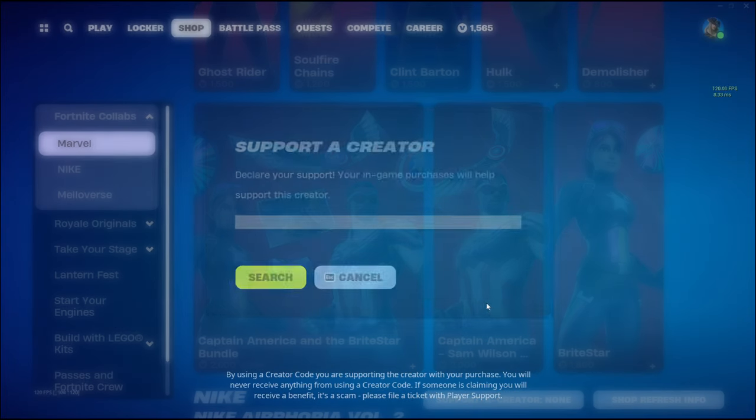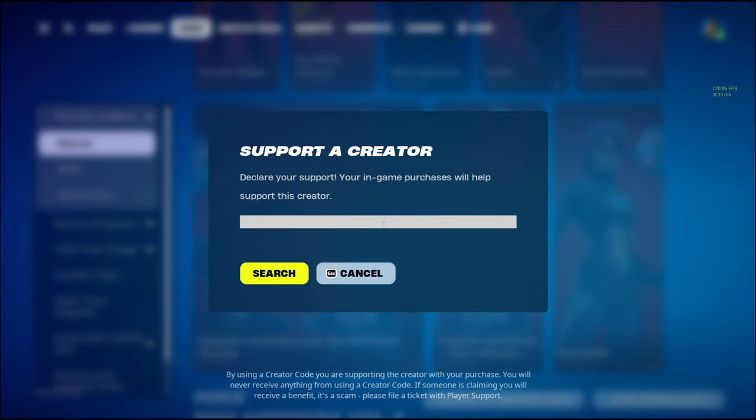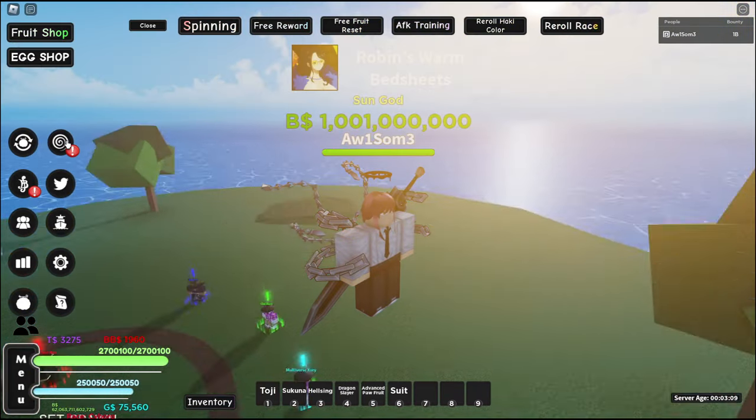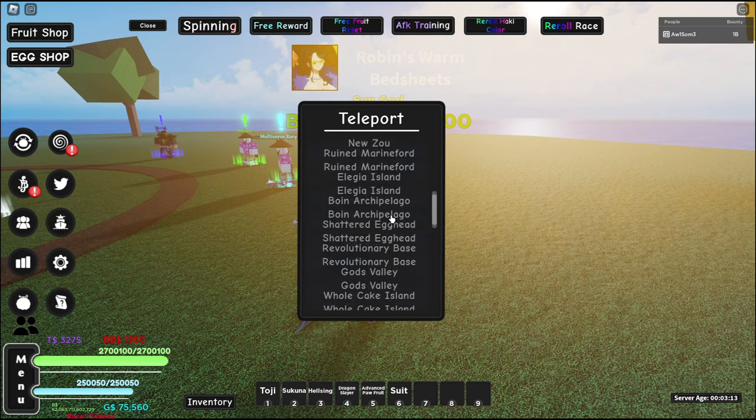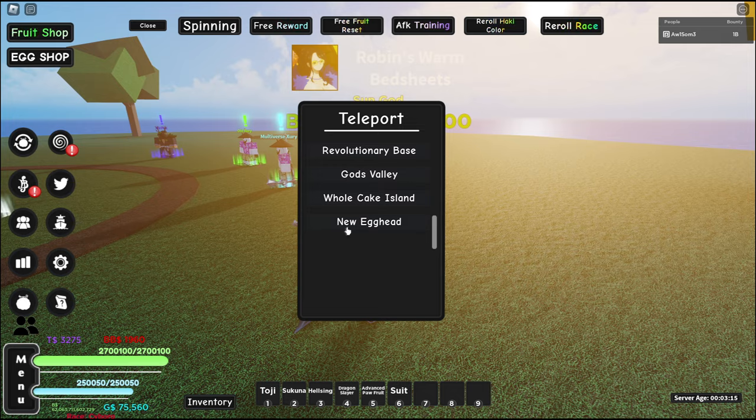On an unrelated note, you should use code 'all one some three' in the Fortnite item shop. Death's fruit is very good, I think — I don't have it so could be wrong. Anyway, let's go obtain the Gyuki fruit. We go to New Egghead.